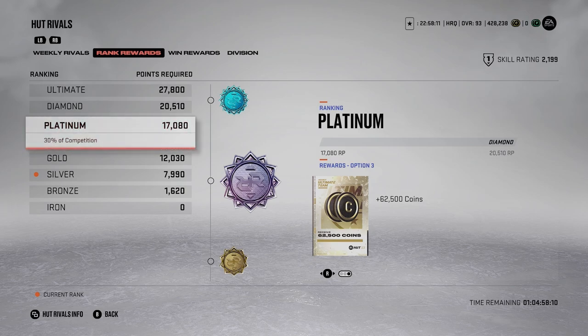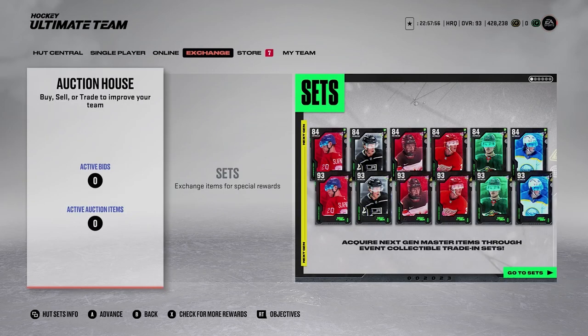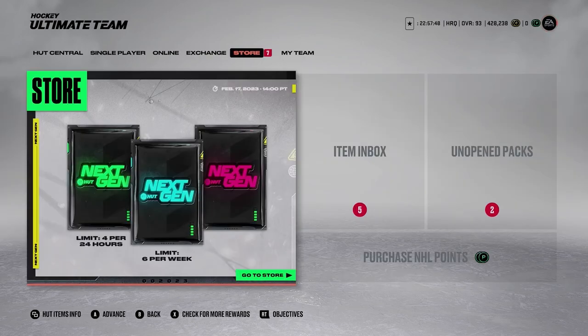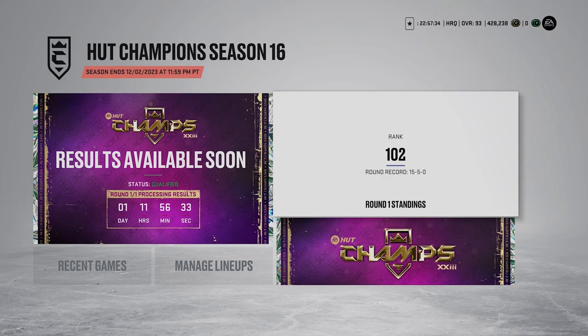If you're looking for coins, keep in mind that a lot of the time you don't actually need coins — you just need gold cards like 87s to make MSPs. You can pull 87s, trade them in for collectibles, make MSPs, and build a solid team without spending any coins. But if you're saving up for a specific card like a Prime Time, that's really what these videos are for. HUT Champs rewards I find are just fine — nothing absurd.